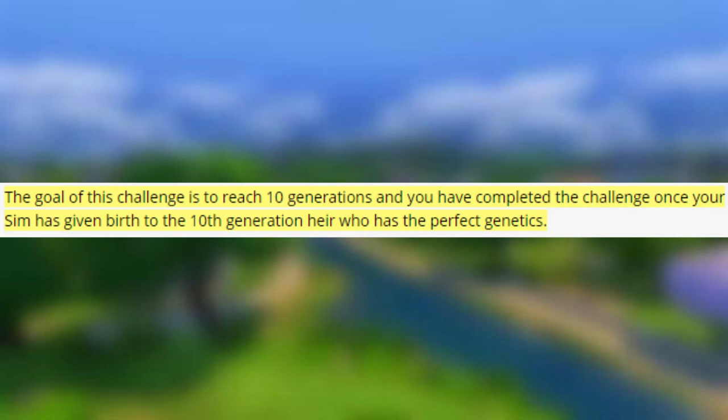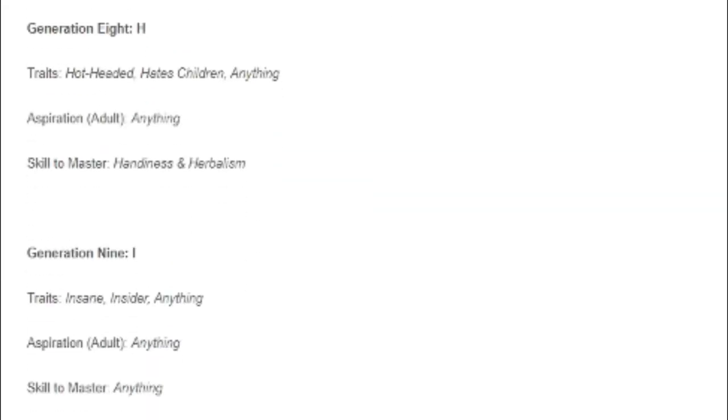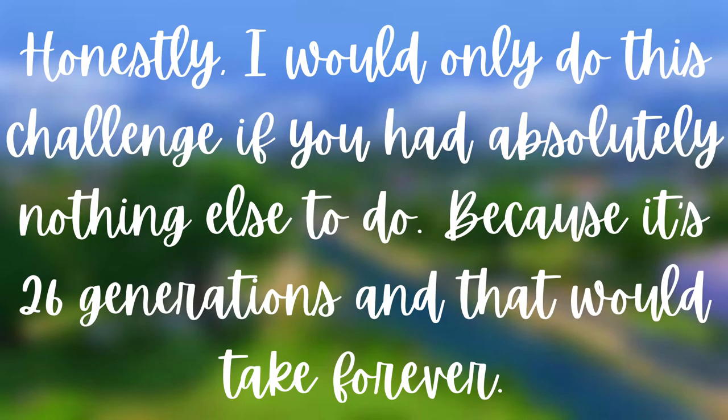The tenth challenge is the Alphabetic Challenge — with a twist of my own. It follows the same rules as the regular challenge, but every generation has an aspiration to complete and a skill to master that starts with the letter of that generation. If you don't want to do all that, you can use the Random Legacy Generator linked below. Honestly, I'd only do this challenge if you had absolutely nothing else to do — it's 26 generations and takes forever.